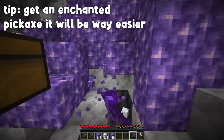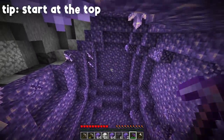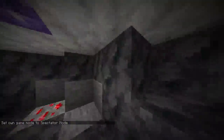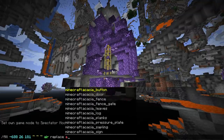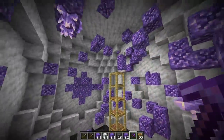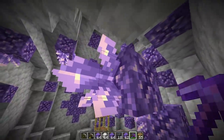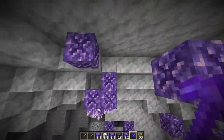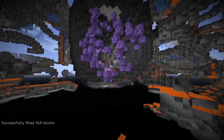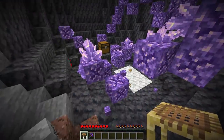If you can get a better pickaxe, something like netherite, this process will be much quicker. When mining this out, it's a smart idea to work from the top down. I'll speed this process up — we're getting rid of all the amethyst blocks. As you can see, doing that completely opens this thing up. There are a few more blocks to get rid of, but it's way more open. Most of those other blocks are calcite, so there we go — calcite is gone, way more open. This is basically it: the budding amethyst farm.